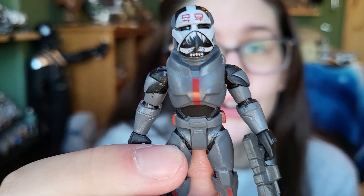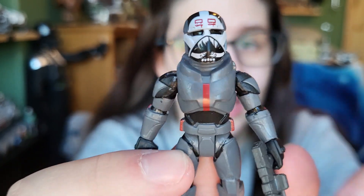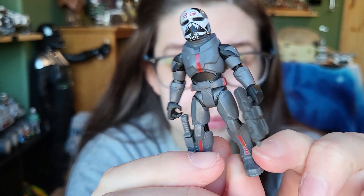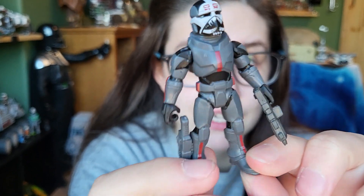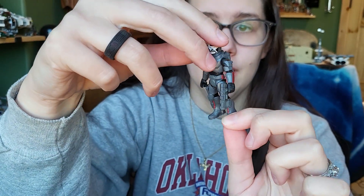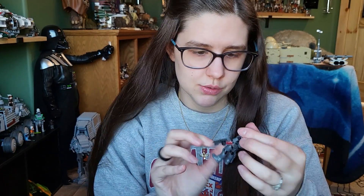Starting off here we have Wrecker with his super cool helmet — the print looks slightly off now that I see it in the viewfinder, but nonetheless very cool. He has a relatively thick blaster and he comes with a knife that can be sheathed in his shin sheath, pretty cool. He also has a little backpack, and I think they should all be removable because of a really thick peg. Wrecker is not particularly larger than the rest, just a little bit taller.